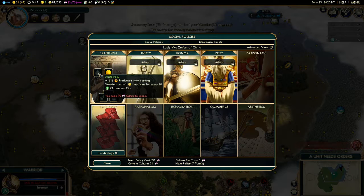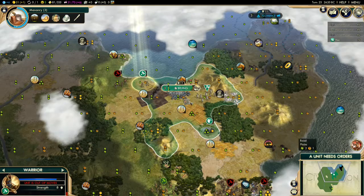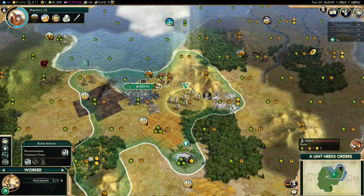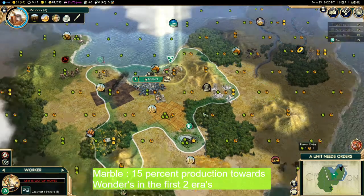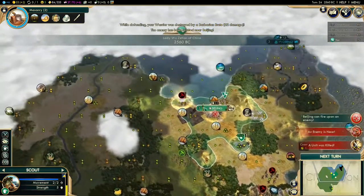Another thing I didn't mention: you can get the Aristocracy social policy, which gives you extra production toward wonders — that can really help. Also, if you had the chance to connect your Marble you should, because it gives extra production toward wonders. Here I'm connecting my horses to get that extra production.